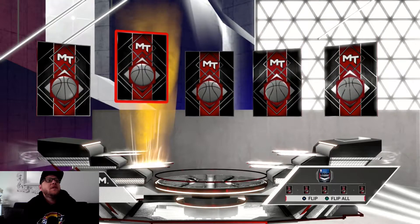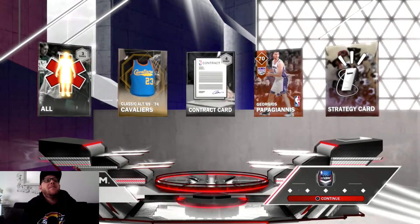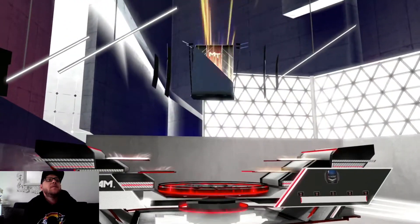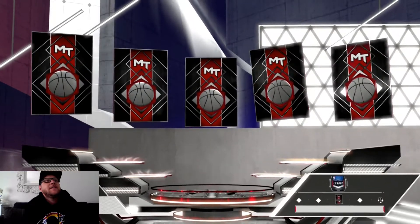Silver, bronze, silver, gold. I can flip all these — that's cool. Oh man, come on, I need some green or some blue. I'll take Vucevic. Damn, these pack opening animations are pretty full on — a couple of golds.